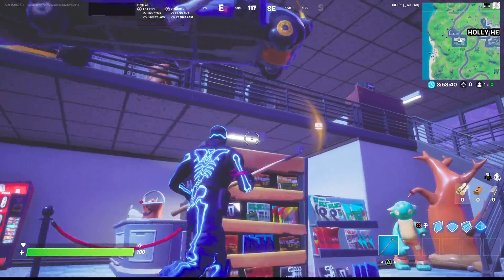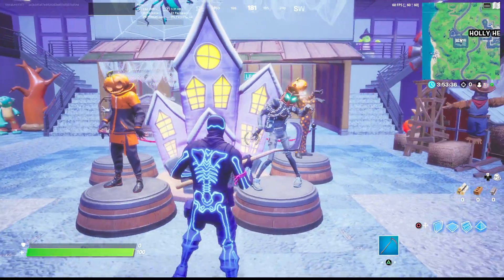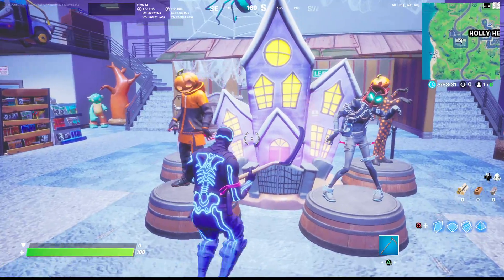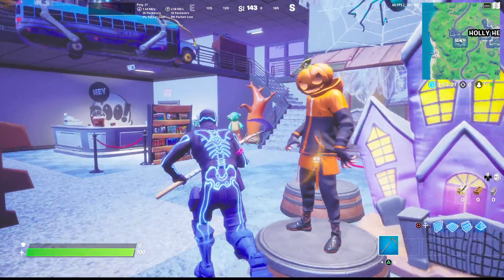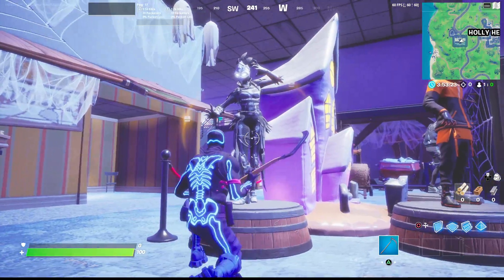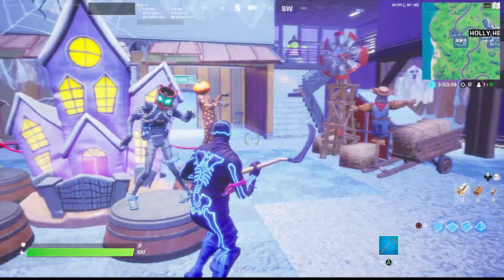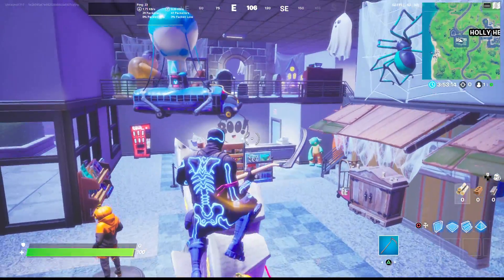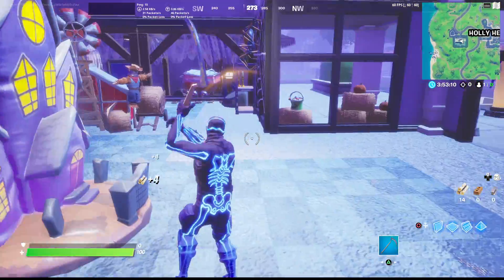First thing I'm noticing is this very cute blow-up battle bus up here — I think that's really adorable. The next thing I noticed when you first walk in is literally these skins. These are actually going to be new skins added into the game: this character and this one here, along with this Ravage ghost or Skull Trooper theme, will all be added to the game during the Fort Nightmares event. And this guy is actually going to be getting another skin variation as well.